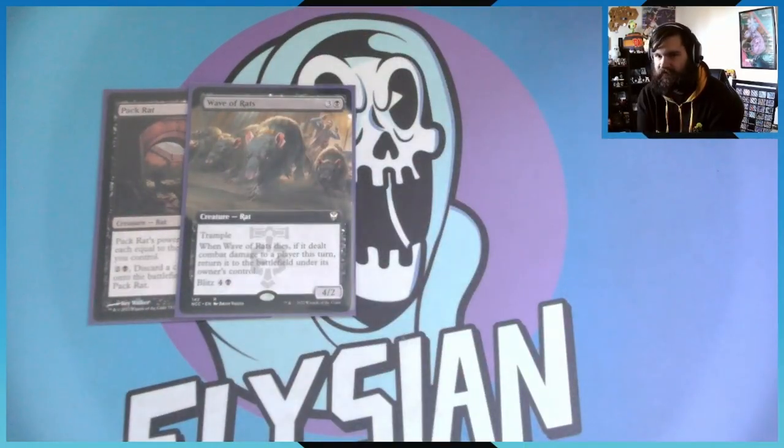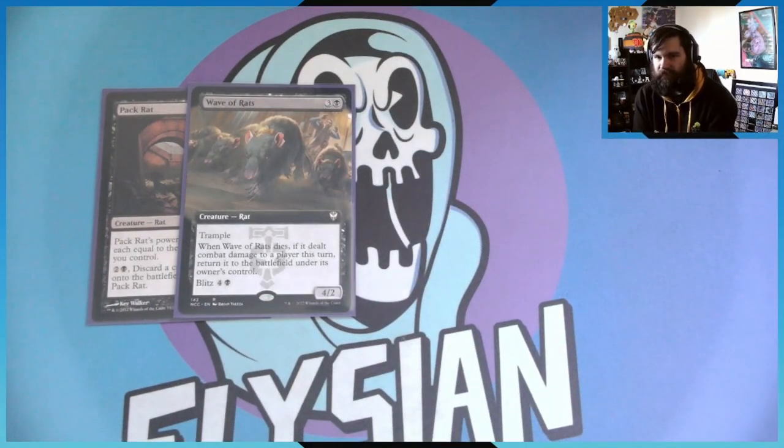We have Wave of Rats — a four-drop 4/2 with trample. He also has blitz. If you don't know what blitz is: you pay the blitz cost (for this card, blitz five), it enters the battlefield with haste, you sacrifice it at the beginning of the end step, but when it dies you get to draw a card.